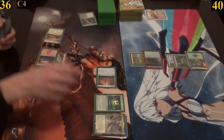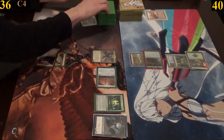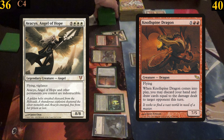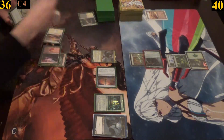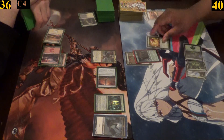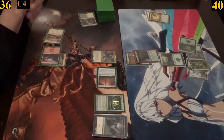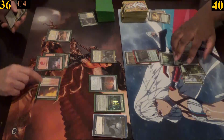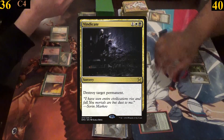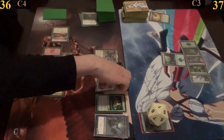Jimmy starts his turn by casting his general Kalia Zenith Seeker. With her trigger he checks his top six cards and scores Avacyn Angel of Hope for his angel card and Knollspine Dragon for his dragon card. He then passes. I cast Cultivate to grab two basics from my deck — one to play tapped and another to hand, which I then play and pass. Jimmy plays a Boros Guildgate and casts Vindicate, destroying my Seer Faron, with Rancor returning to my hand. He then attacks me with Kalia for three damage before passing.